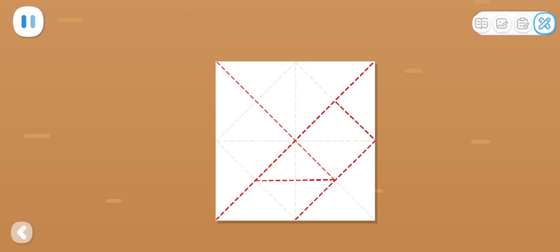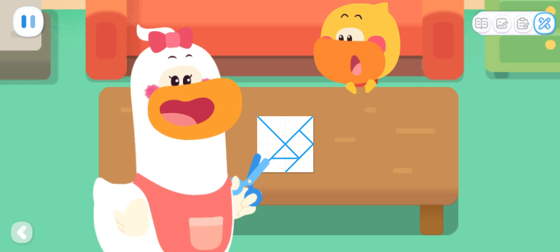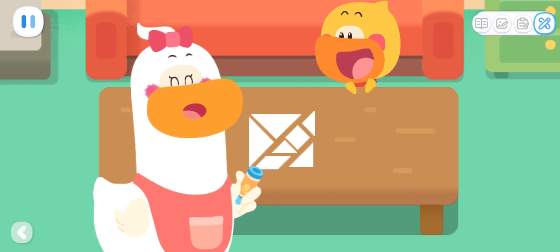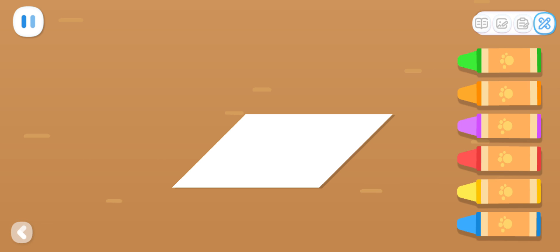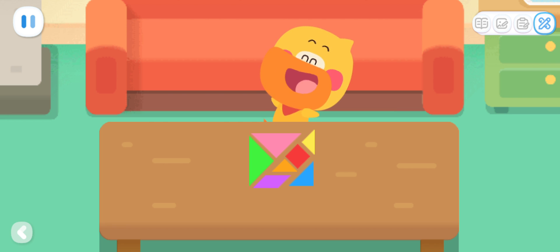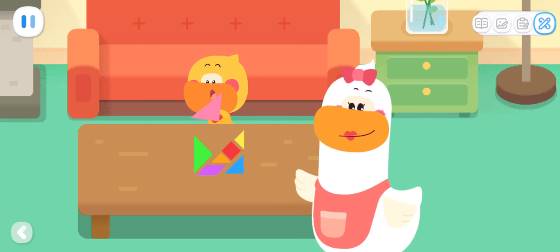First, let's find a square piece of hard paper! Draw the lines of the tangram! Well done! Then, cut the paper along the lines you just drew! Finally, let's paint the tangram with nice colors! Kids, please color these two pieces for me! I have finished coloring the other pieces! Now we can put together a tangram! Kids, you can also use hard paper to make a tangram with your mom and dad!